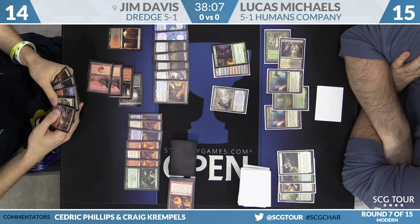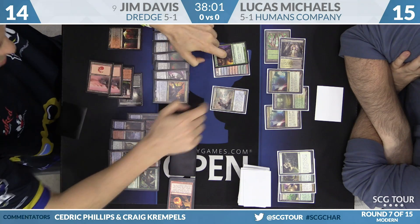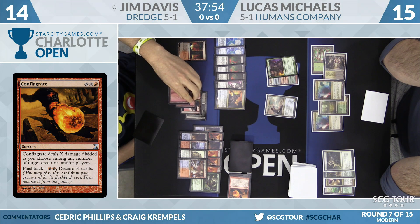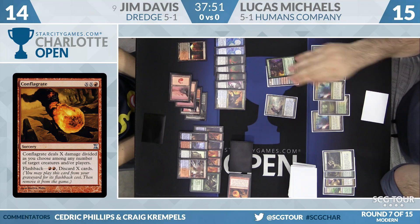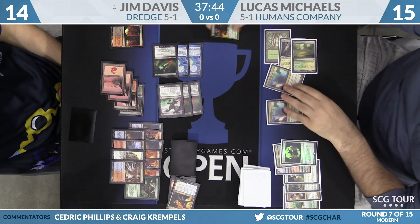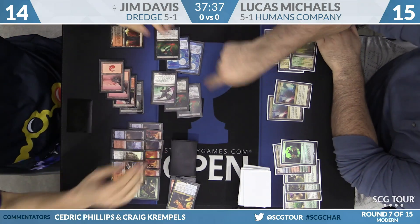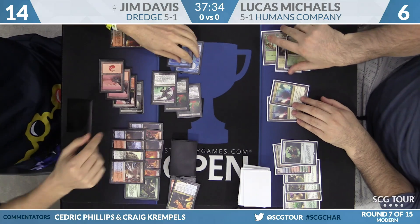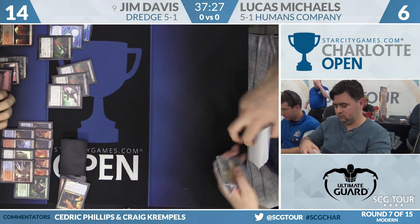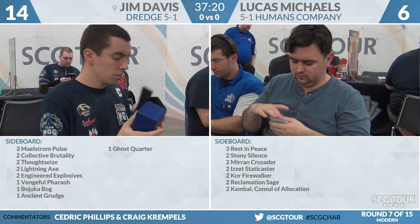Here is Conflagrate. Dread Return was a heck of a card — my favorite thing about it was running the trick: when people sideboard against Dredge, they'd try to shut off Dread Return, and you'd just kill them with Drowned Rusalka and Bridge from Below with no Dread Return in your deck. They'd bring in Meddling Mage and Gaddock Teague — it's about grinding you down into a pulp. Lucas Michaels cannot beat all those Bloodghasts. Jim Davis going to win game number one over Lucas Michaels. Dredge very quickly up a game over Humans Company.